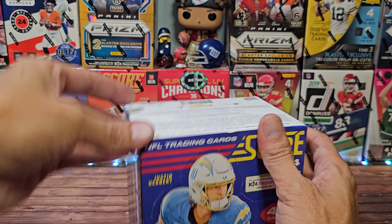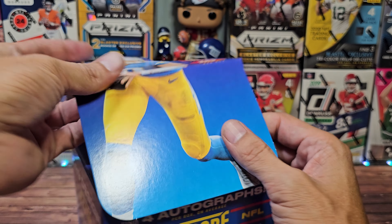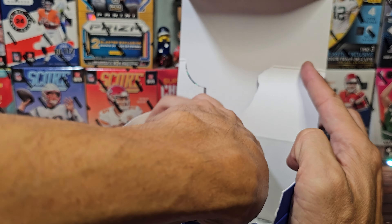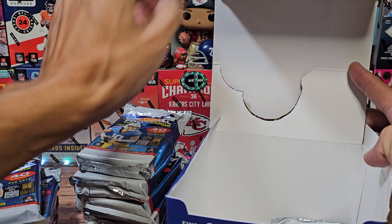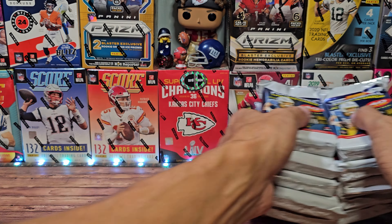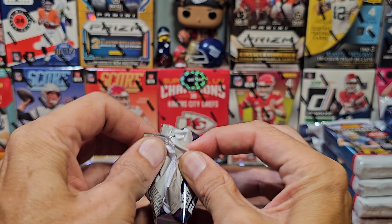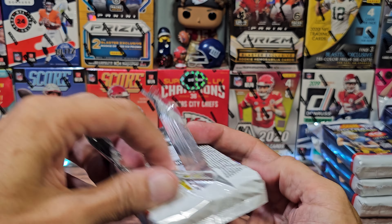Of those 400 cards, you have 10 parallels and 4 autographs, so we're really looking for about 14 cards out of these 400. Gently removing the packs — there goes the box. It's going to be long, and because there are about 14 to 20 cards we're actually looking for, we're going to slap the base.